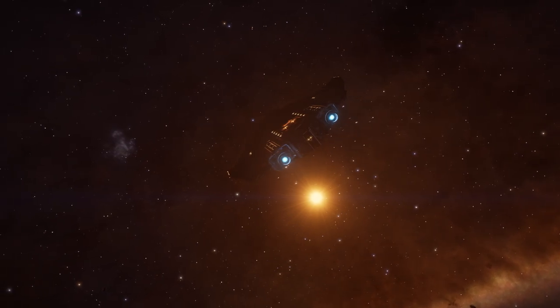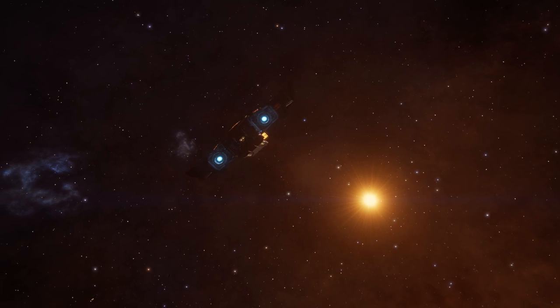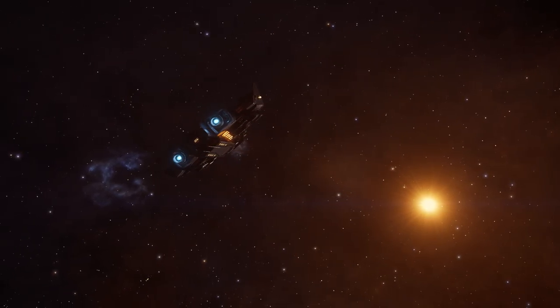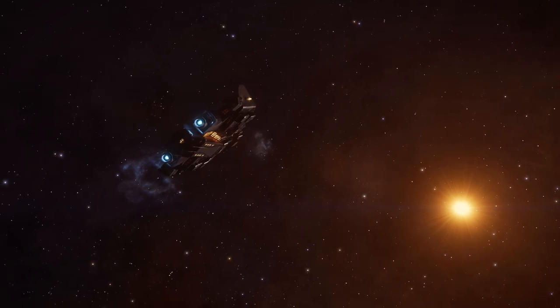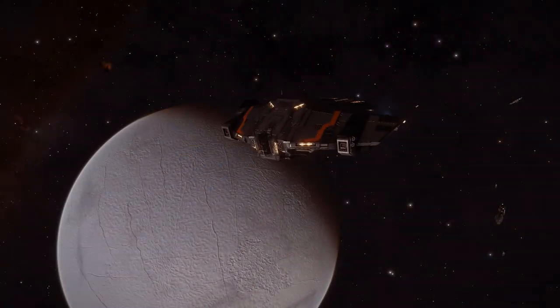Before we get any further I will be referring to some other games that might demonstrate gameplay I'm already talking about. Let's start by defining what space legs is. It's the ability of your avatar to get out of their seat, walk around a ship or space station you're docked at, and gameplay that could surround this.